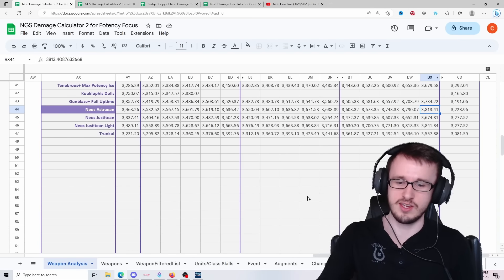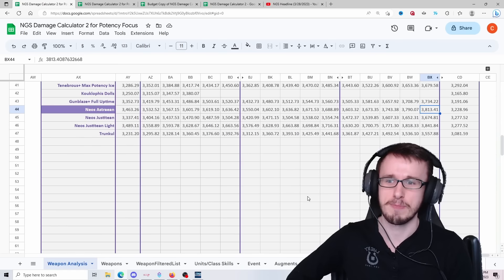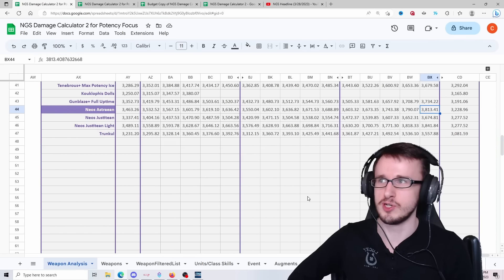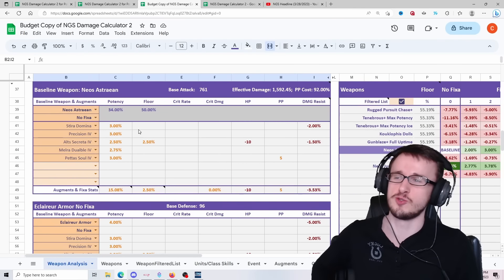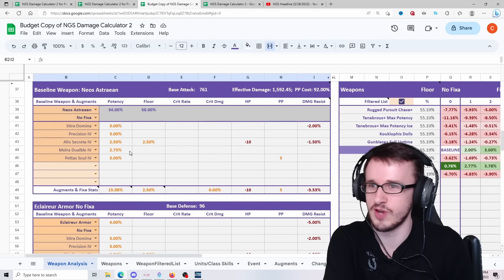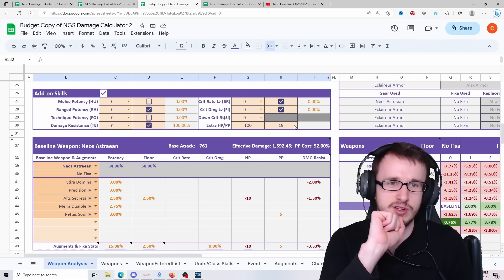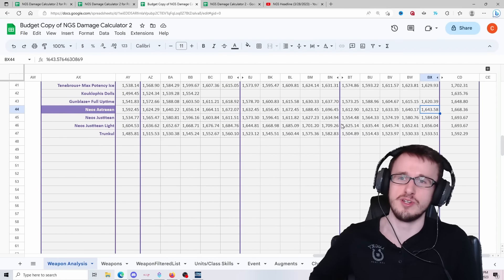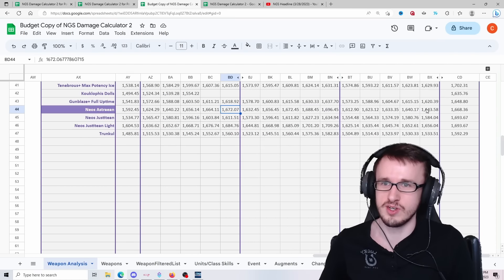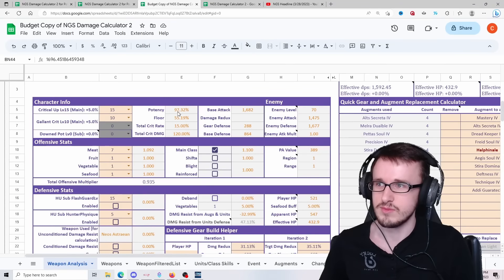But if you're on a budget build — if you don't have mastery, Gigas 4, addies, or health finale — you still go full pot, but instead of Termina you go Fatal. Because at that point it switches from Termina, and even Attack is better than Termina with a budget build. But if you're trying to min-max, Termina wins because your add-ons are so much higher, potency builds up even more since they multiply off each other.